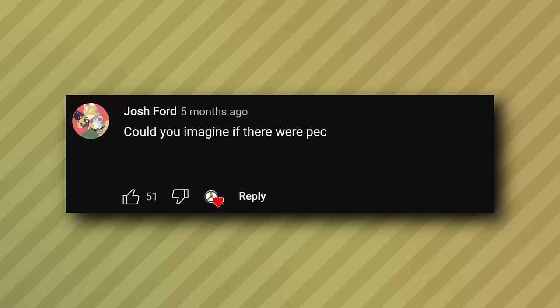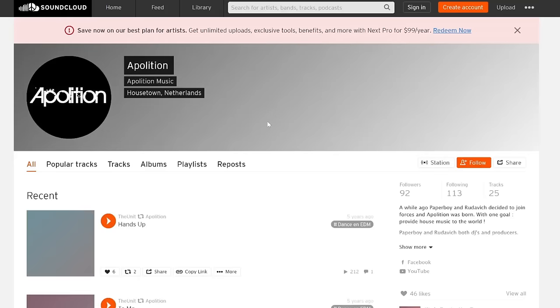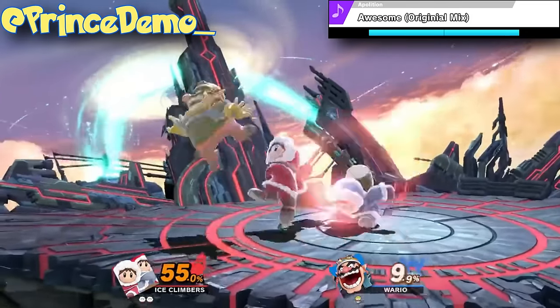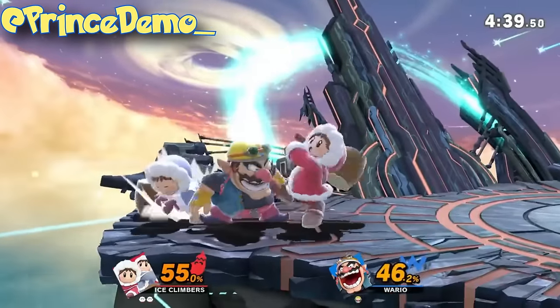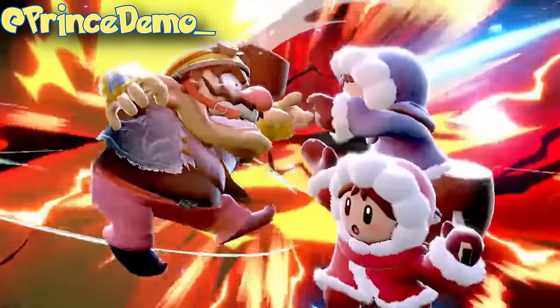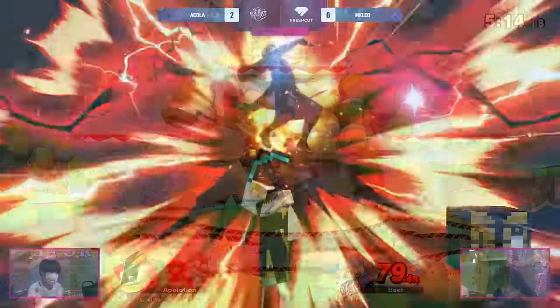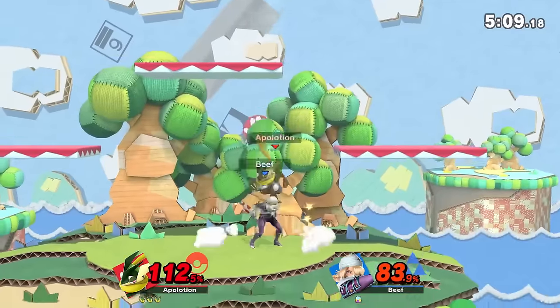Josh says this game would be a light years worth of meta ahead of where it is now. While I don't know who this appropriation guy is, this comment really made me think. There are a lot of characters in Ultimate that suddenly become incredibly scary when optimized. And what's even scarier is the fact that there are players out there putting the time into optimizing them — Big D with Ness, Tweak with Diddy, and Akola with Steve.